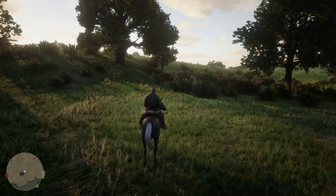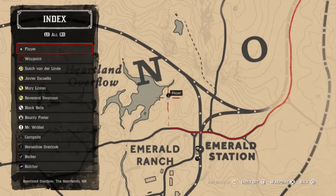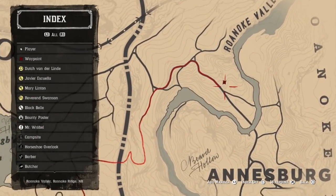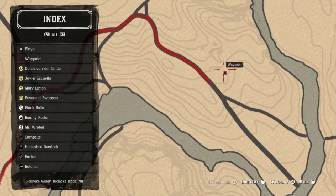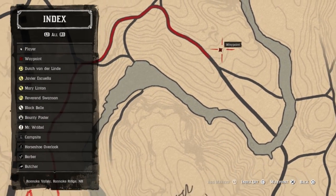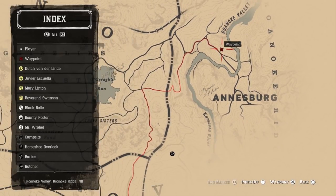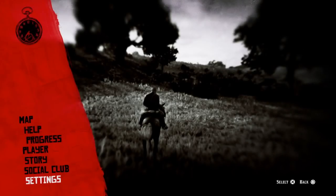You will want to get these to get all of your achievements in the game. We need to go just north of Annesburg. See where this forks out right here? We're going to kind of go into this general area, and we're going to be able to find the items there. I'm going to show you exactly where to get them. We're going to start hoofing our way up there right now.